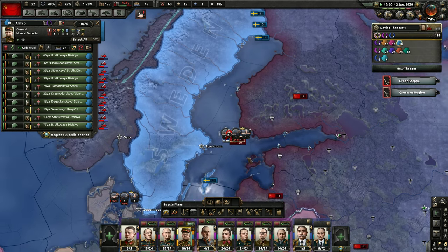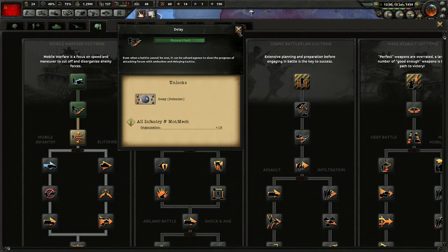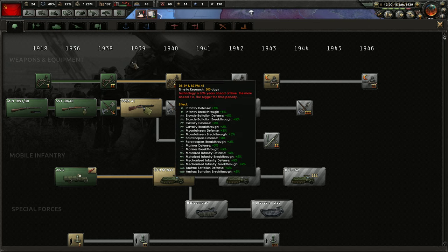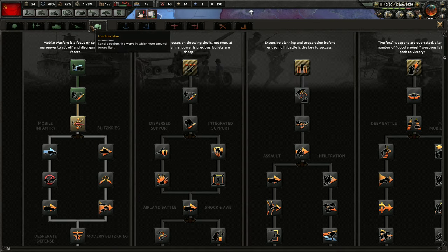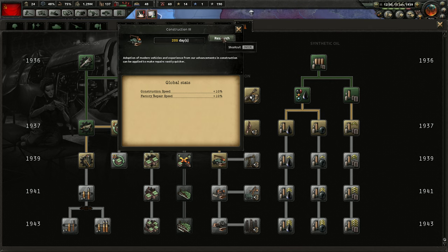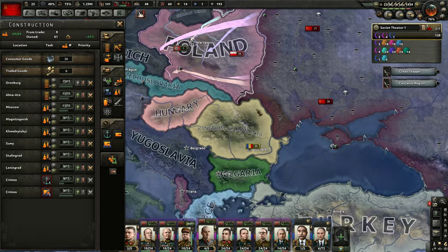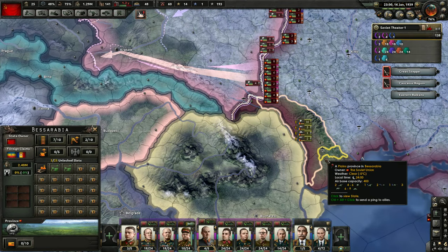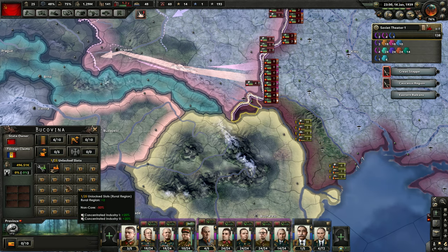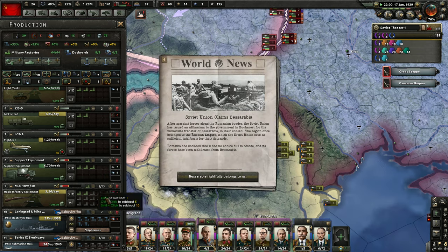Demand Bessarabia, send the ultimatum. We got delay tactics — we're going to be able to start researching that again pretty soon. We'll just improve the construction. Romania surrenders Bessarabia. Excellent — let's see what we got. Just one dockyard and one civilian factory... actually two civilian factories and a military factory. I'll take it. It's fine. So now we'll see what happens with Poland.